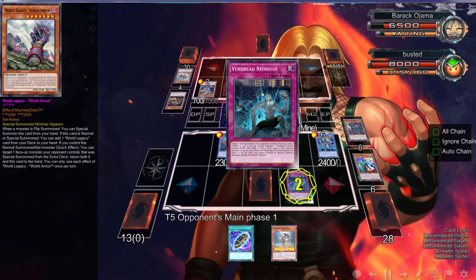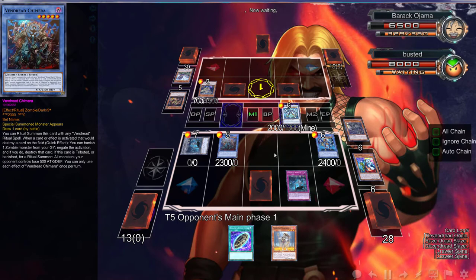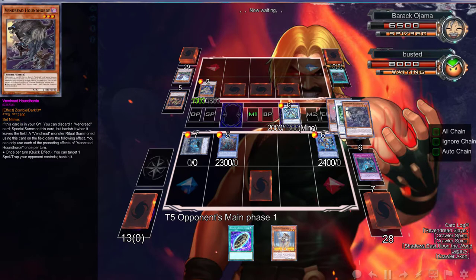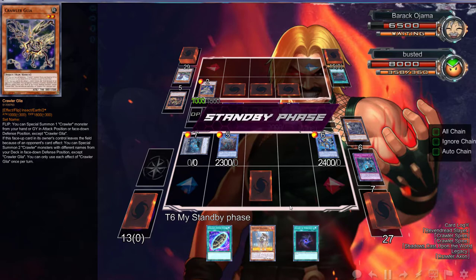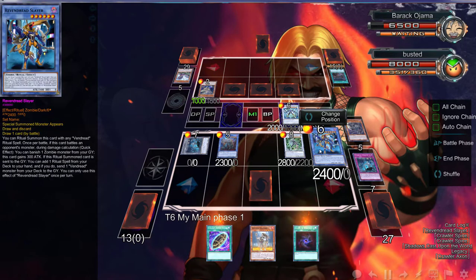Yeah, we're going to Tribute that off. What do you do - target monster on the field and destroy it? We're going to get you in defense mode. Oh no, it still works - that's what he was doing. That was a mistake, I did not mean to do that. Why are these all called World Legacy? You can special summon one level two from your hand face up or face down. What do you do - target one spell and trap card and destroy it? So hopefully we can top-deck a ritual spell. He's probably going to attack over this. Oh wait, there's a ritual spell - okay, well that sucks.